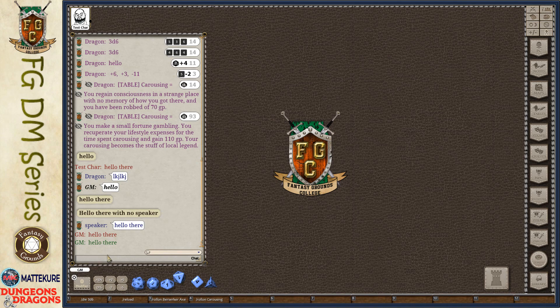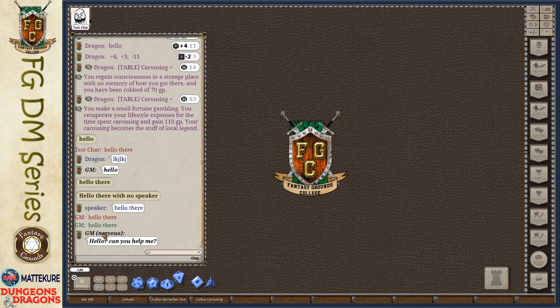Next up is the mood command. Mood allows you to set a mood for the things that you are saying. For example, if you have an NPC that is nervous, you can type slash mood, then the condition name 'nervous', and then a chat message like 'Hello, can you help me?' When you do that, it incorporates 'nervous' in parentheses next to the name to give a feel for what mood is currently there.